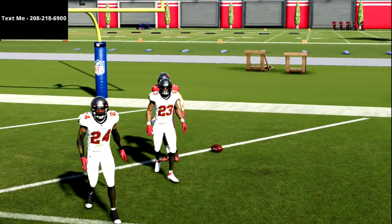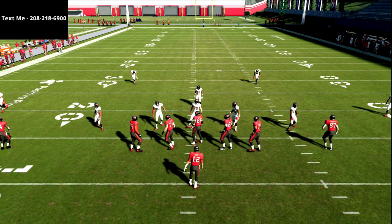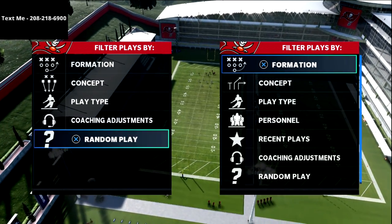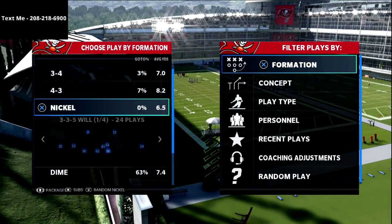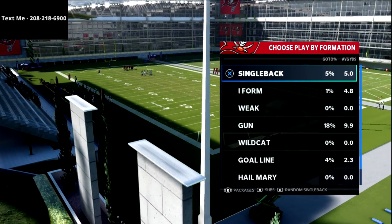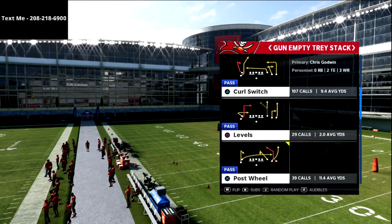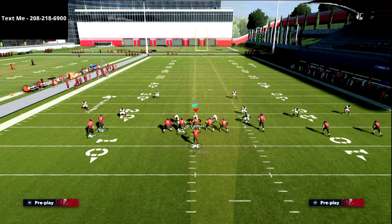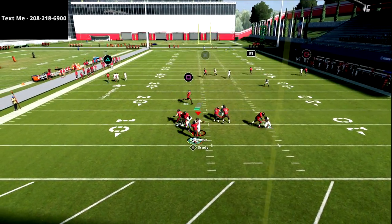Typically there's not as big a need to have that seam route if you're in cover three. Now I want to show you why I love this play specifically for what it does to match coverage. If your opponent is running a lot of match coverage, make sure you leave the R1 receiver on the route he's already on — do not put him on a fade or streak. Leave him on his angled streak from the play. Against match coverage you're basically going to have an automatic one-play touchdown every single time.